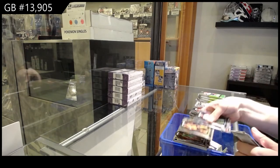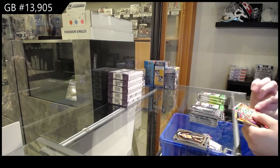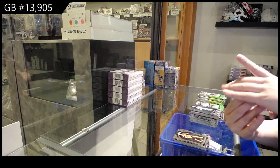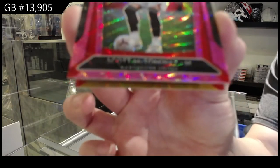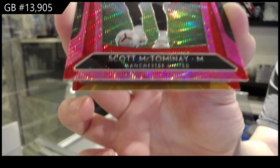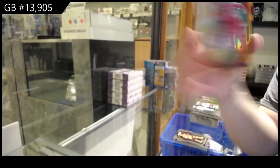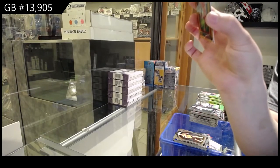Rookie of Daniel Podence for Wolverhampton Wanderers. We've got a pink for Manchester United of Scott McTominay. And a gold, number 25, for Liverpool of Takumi Minamino.